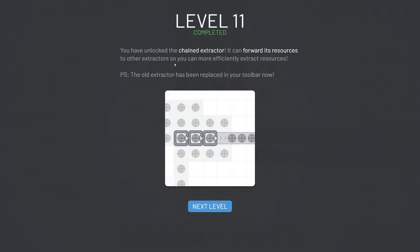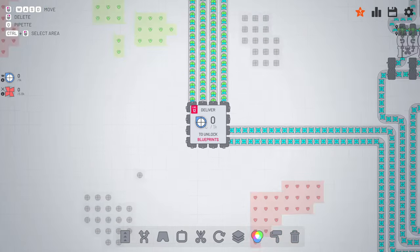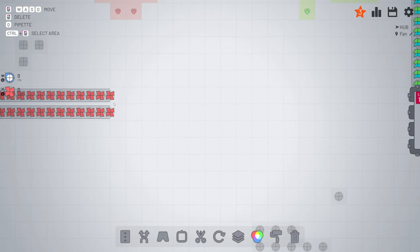Just like that - chain it, extractor, done. Like you can see you can connect them to each other. This one is the blueprint - a really good one. I'm going to get that as soon as possible. Like you can see I'm already making some.